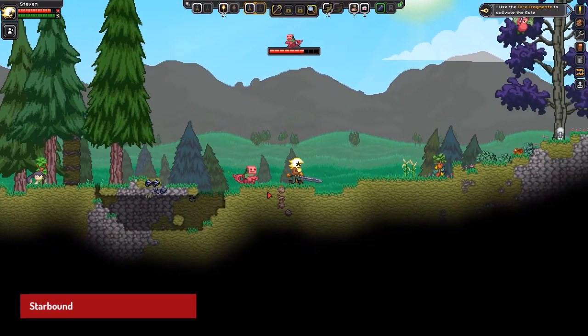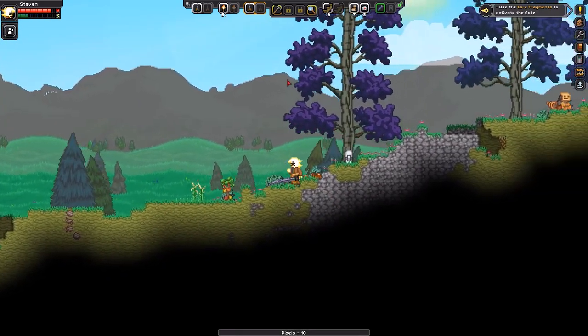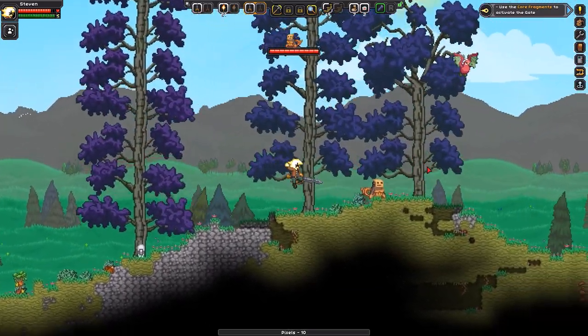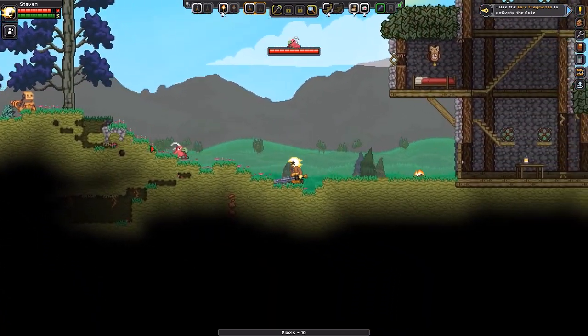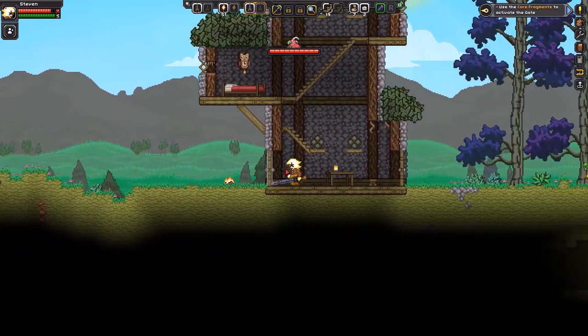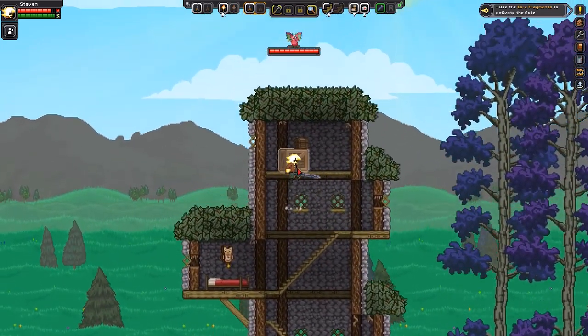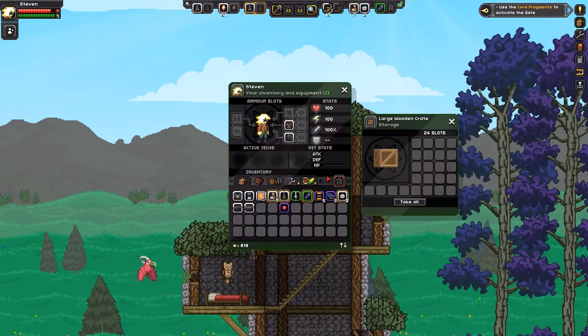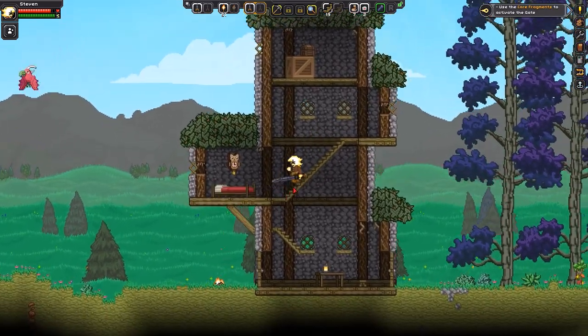Starbound is a sandbox action-adventure game developed by Chucklefish. The game puts the player in the role of a space explorer who must explore the galaxy, gather resources, and build their own colonies on different planets. The pixel art style of the game is vibrant and colorful, with detailed character designs and a variety of imaginative environments. The gameplay is a mix of exploration, crafting, and combat, all presented in a vast and procedurally generated universe.